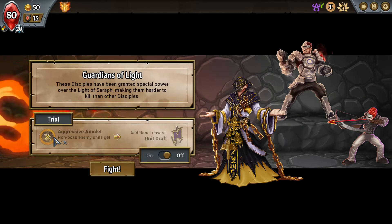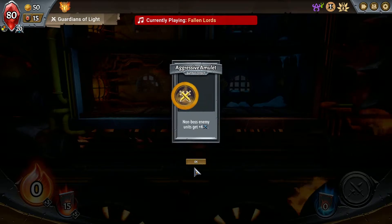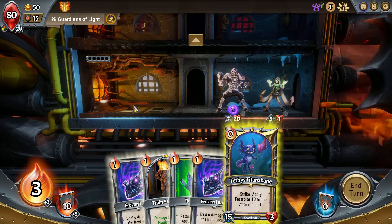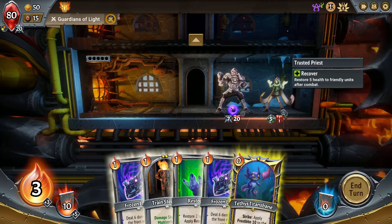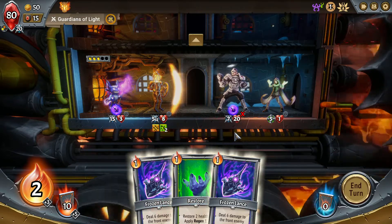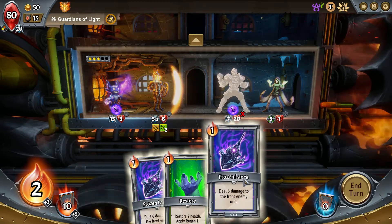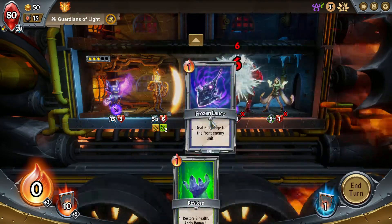Non-boss enemy units get added damage, so I basically have to give myself an early boost — I consider the first trial pretty necessary. I'm going to cast this and put this one down to go in front. It only damages the front unit so I can't focus on the back guy, but doing 12 damage to him is enough to kill both units, so that's actually pretty nice.